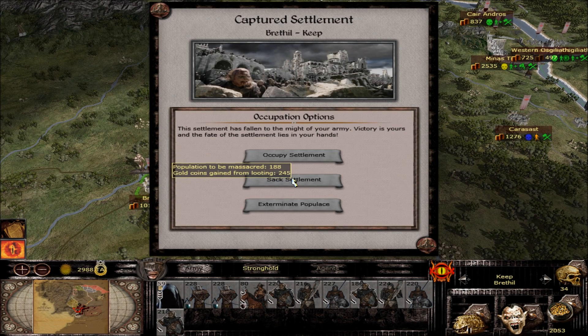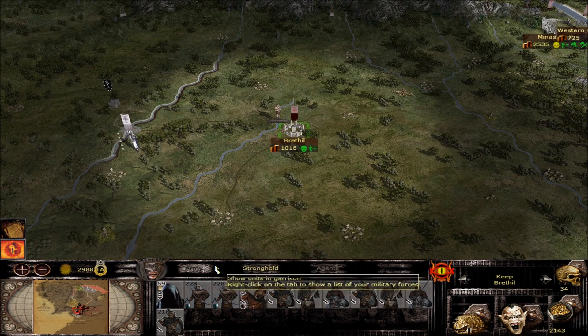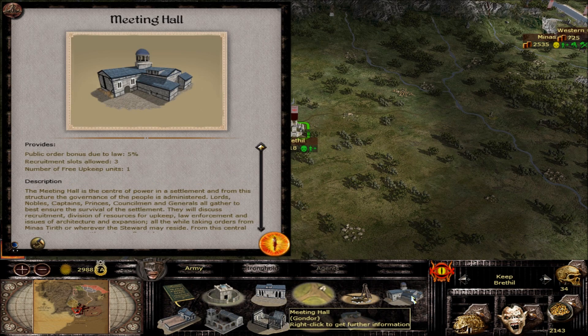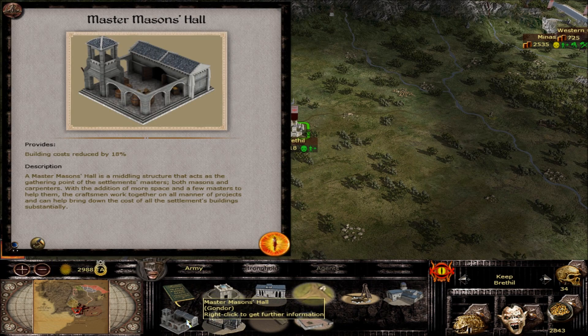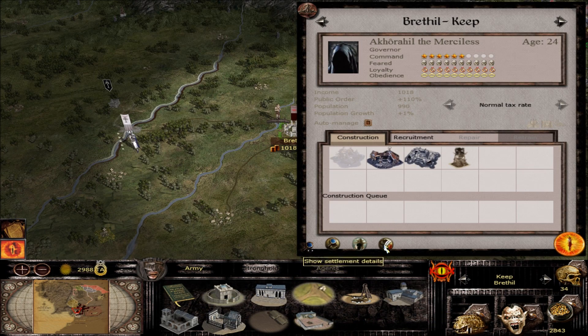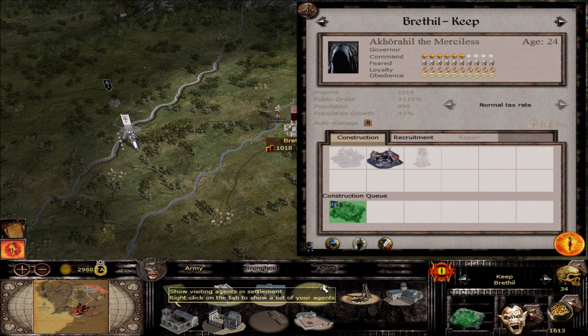245 for looting — nah, let's just go for an occupy. What do we have here: motte and bailey with a garrison quarters, dirt paths, 300 coin mine, beating hall, stables. We can demolish that master mason's hall, practice range, land clearance, and a ballista maker. Yeah, we definitely need to get a shrine here.